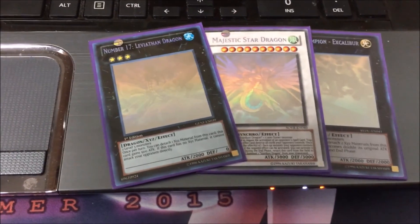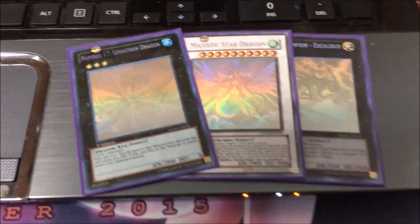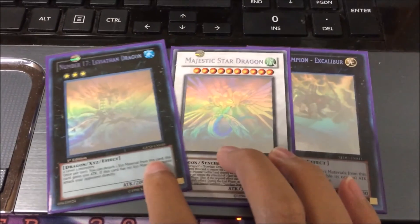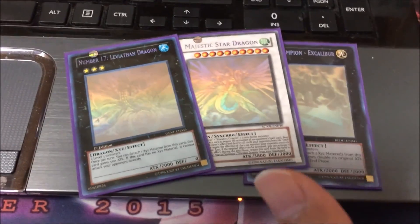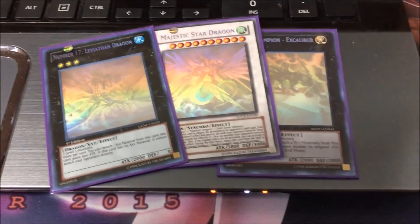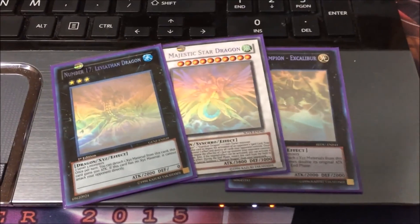Hey you guys, since it's now November and along with the announcement that Ghost Rares are going to be discontinued, I'm going to be doing a new segment which I call Search for Ghosts. It's pretty much what it sounds like — I'm going to be trying to collect all Ghost Rares from the 34 main sets, starting from Rainbow Dragon from Tactical Evolution all the way to Scarlet Red Dragon Archfiend from Dimension and Chaos. And right now I only have these three.